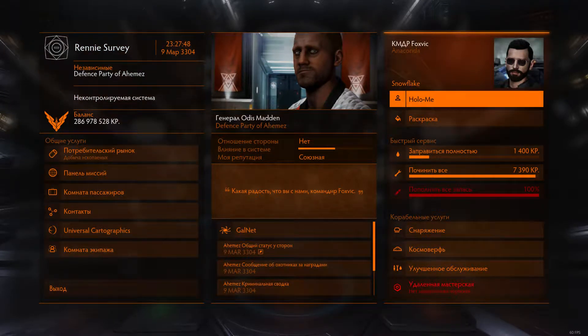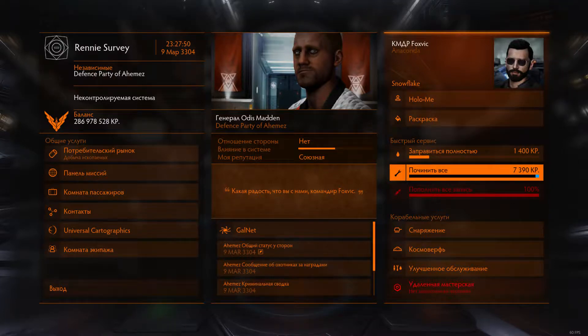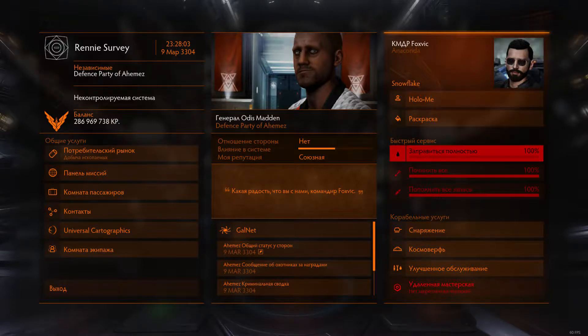Local market price refresh obtained. The local market is selling palladium at a good price, as well as bio-waste and hydrogen fuel. Snowflake repaired. Refueled.